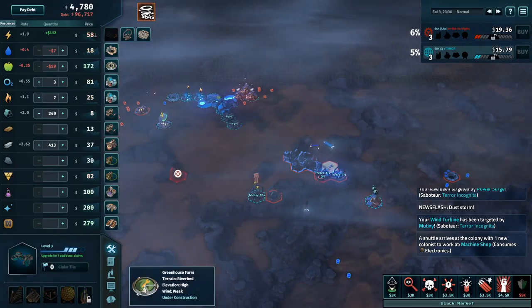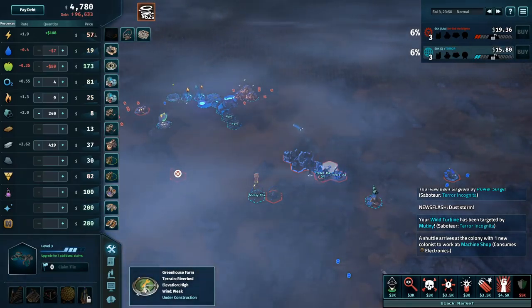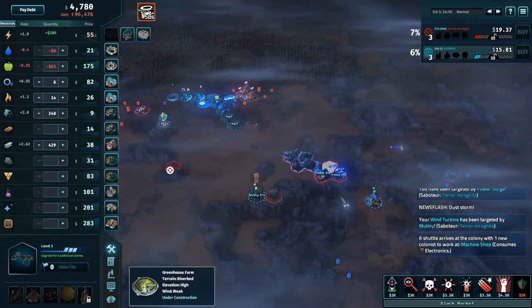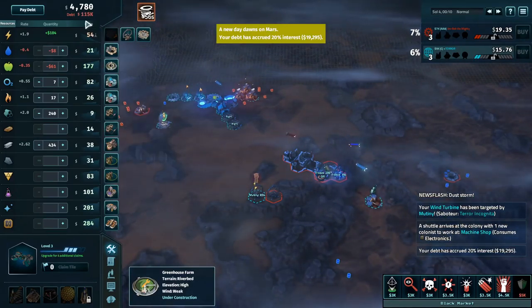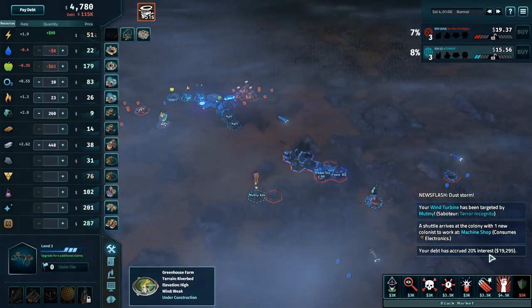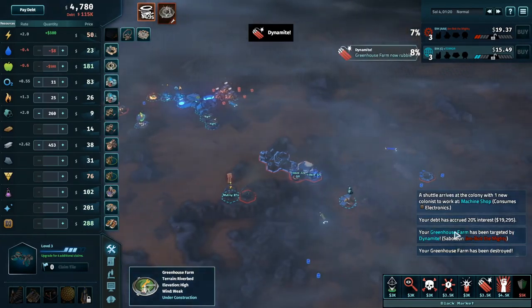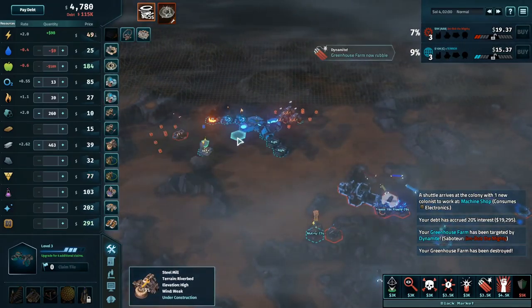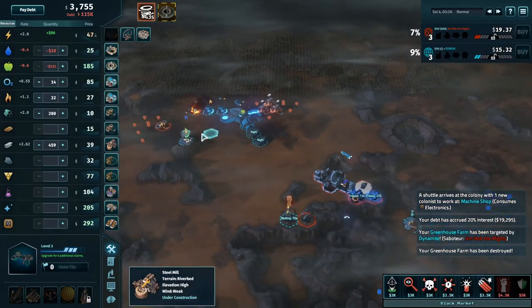C-debt could be a problem for Terror going forward. It was only 95,000 but after this 20% interest tick, 19,000 more debt was added on to what Terror owes — that is a painful amount to have this early in the game.